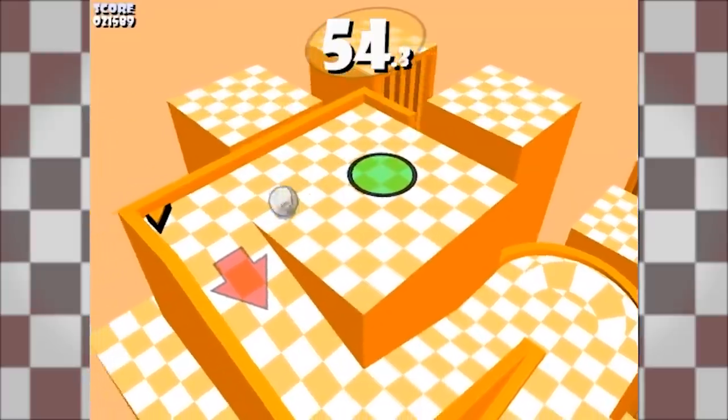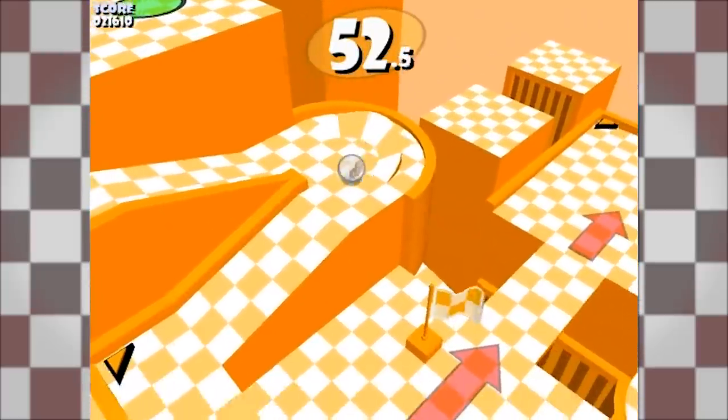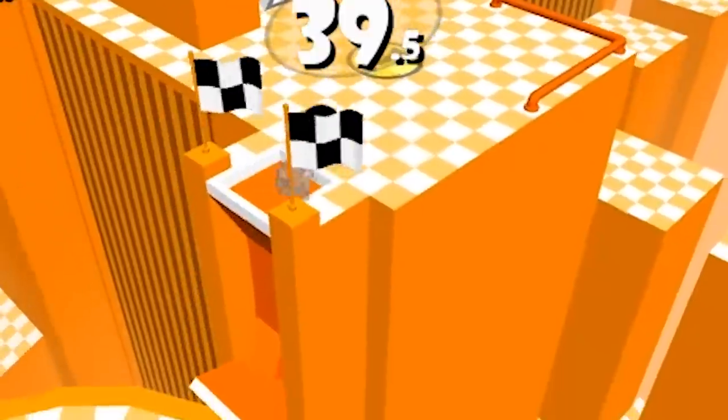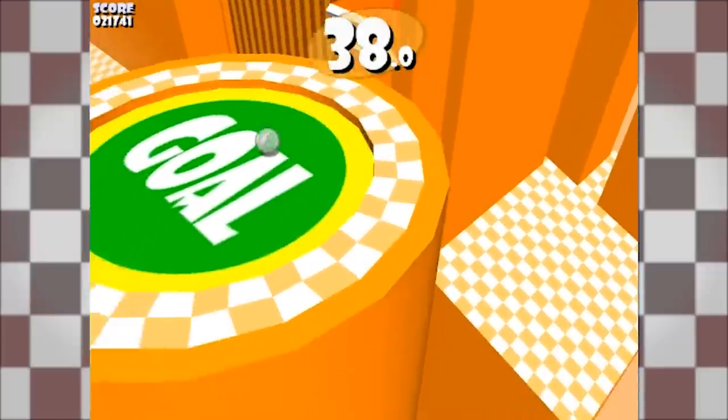Then you got the beginner race. It's slightly harder with some bouncy bumpers and steeper hills, but still pretty easy. Near the end, you'll run into an 8-Ball that literally just wants you dead, but avoiding him is a non-issue — for now anyway. This ain't the last time we'll see him.